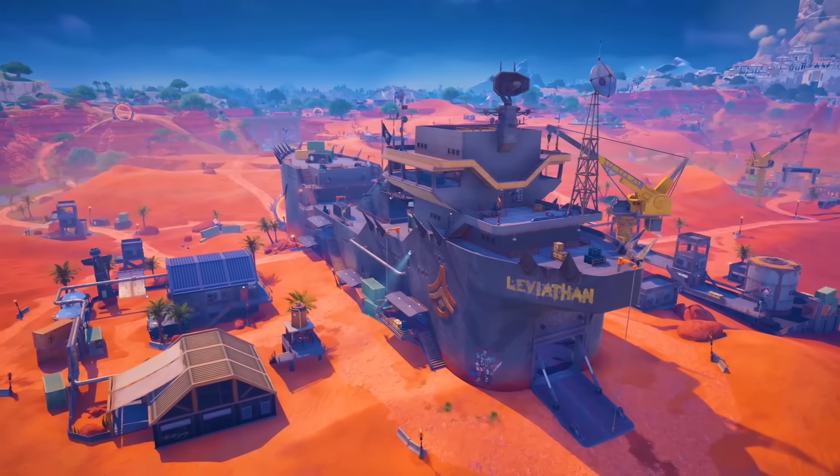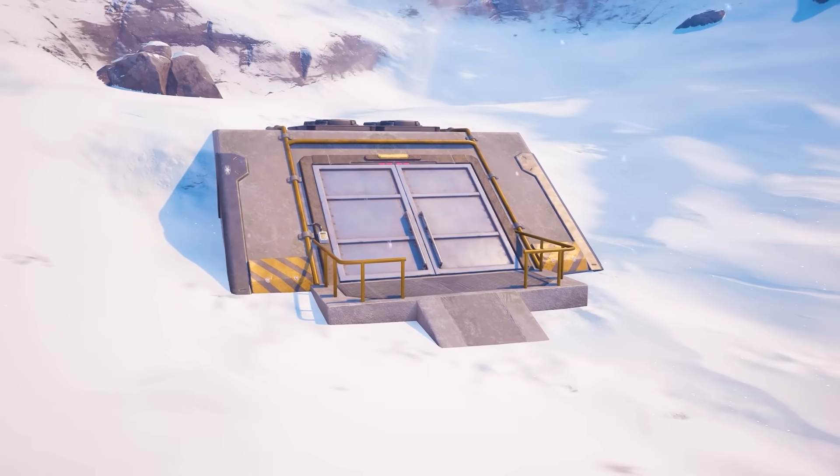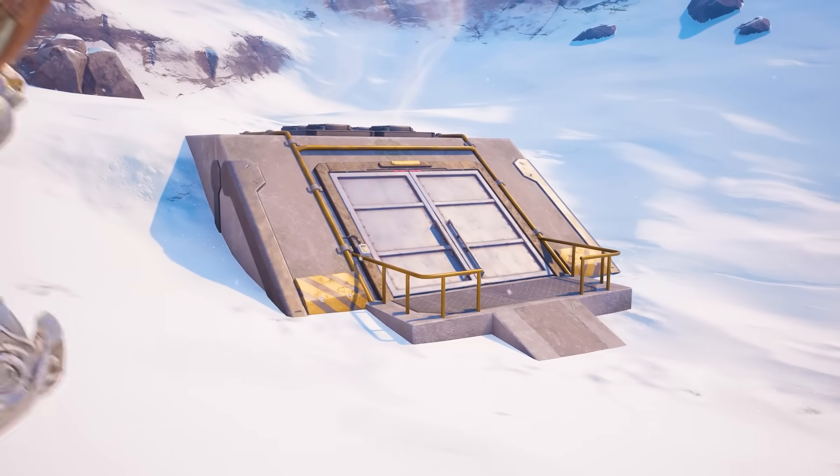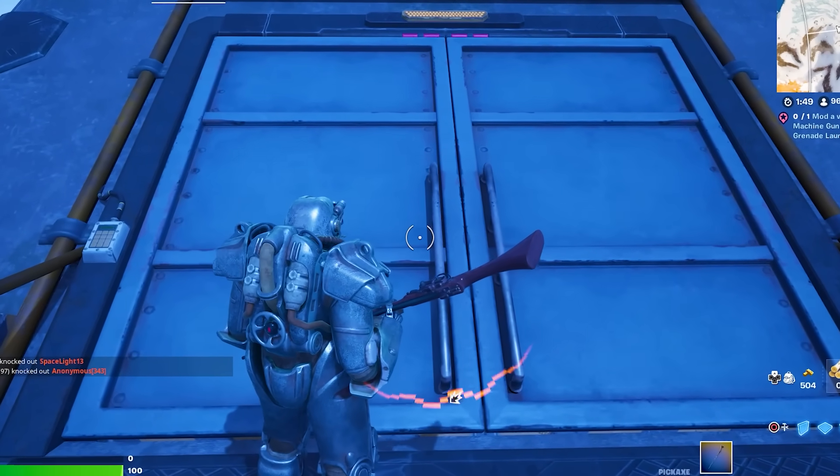Here in Chapter 5 Season 3, we didn't just receive a bunch of brand new named locations on the island, but we also got one secret location that everyone in the Fortnite community has been focused on — this mysterious bunker at the top of a mountain that players have noticed a very weird sound coming from. Well, the mystery about what's inside of the bunker has finally been solved, as it has now been opened.